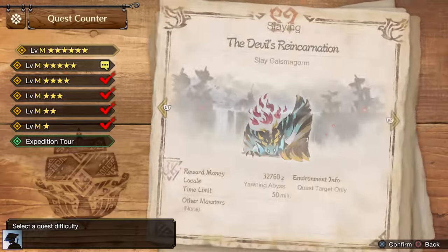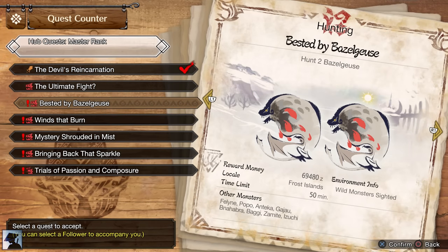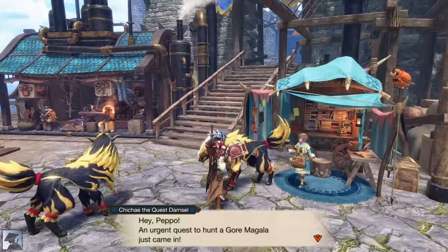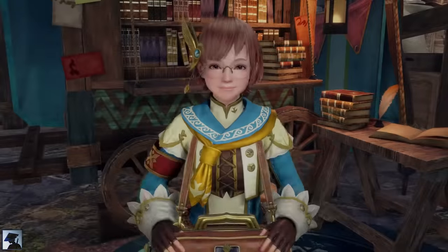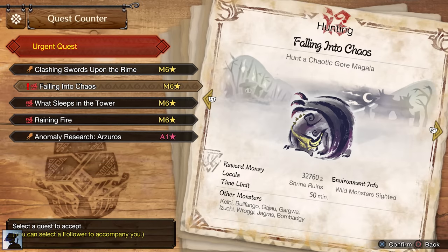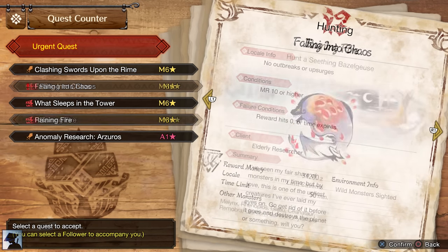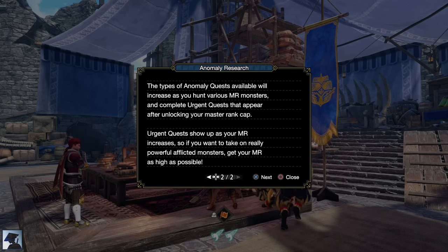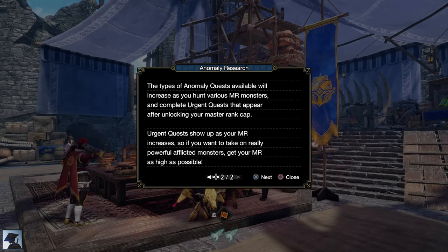Lastly, you will unlock the Master Rank 6 quests, but no new monsters will be there. You need to get to Master Rank 10 to hunt the new monsters Capcom introduced via the title updates for Nintendo Switch and Steam. Reaching Master Rank 10 is extremely important as you will unlock the new Urgent Quest featuring new monsters, among which there is Afflicted Arzuros. Beating him will unlock the Anomaly Quest and Investigation System — basically the true endgame of Sunbreak.